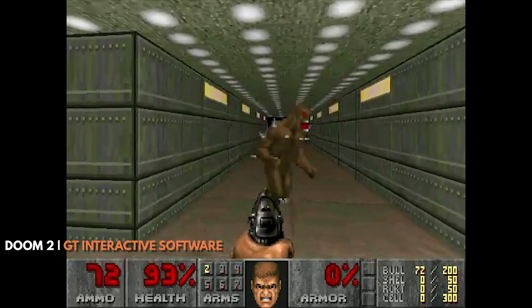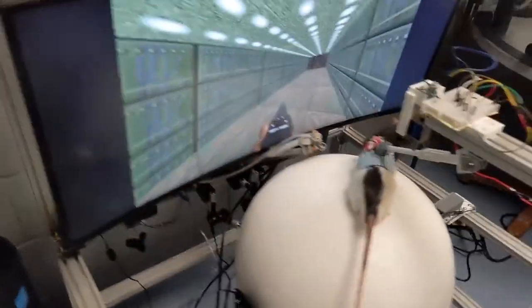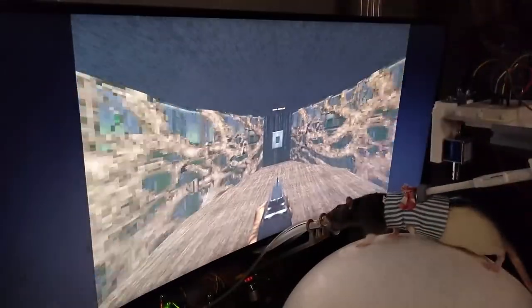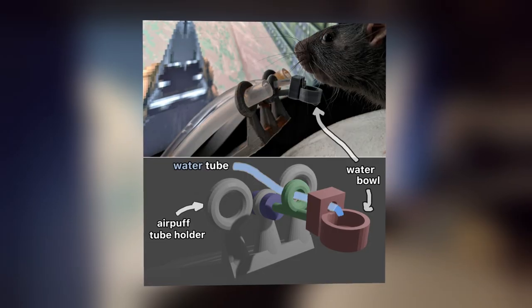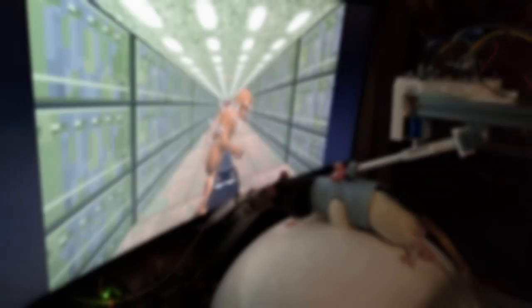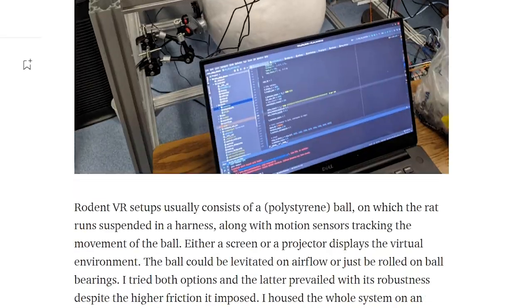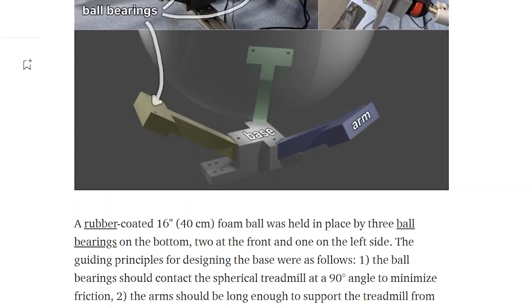Neuroengineer Victor Toph managed to get rats to play Doom 2, and here's the main gist. A rat dangles on a polystyrene ball with a pretty sweet-looking sweater. By running on the ball, sensors are activated and move the in-game character. The small tubes in front of the rats are rigged with food and water and also correspond with shooting. You can read Victor's full report in his article on Medium, which includes his whole setup and further explanation.